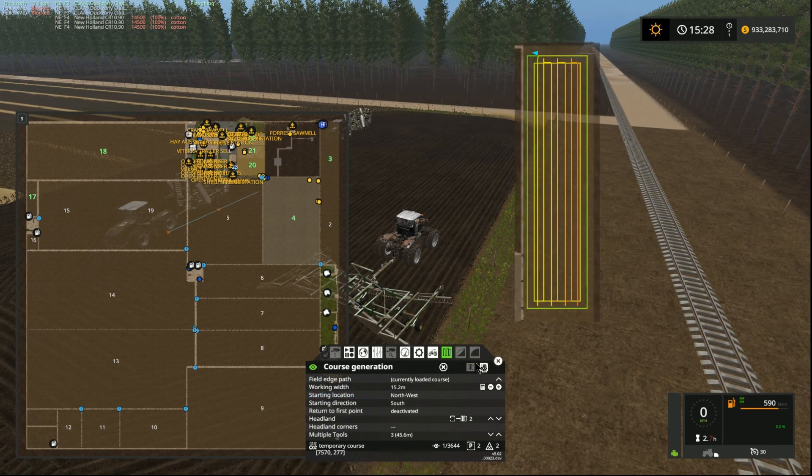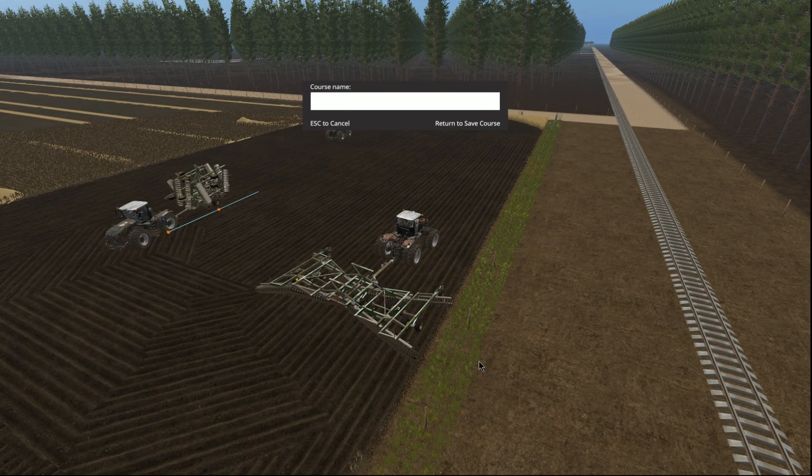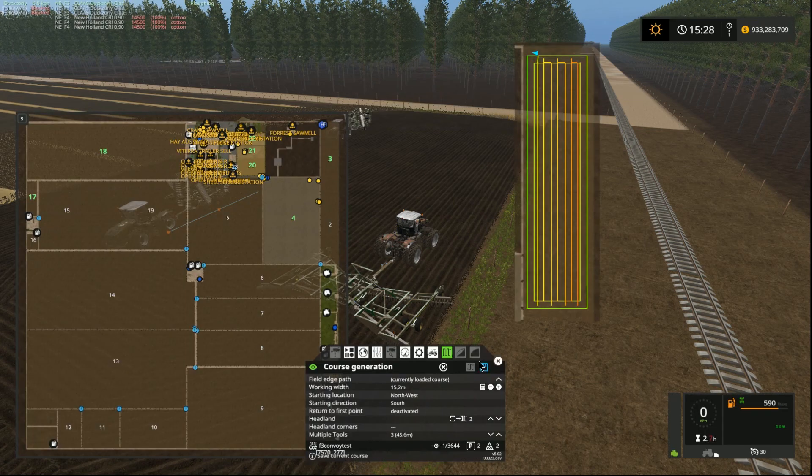We'll now save the course — we'll call it F3 Convoy Test. You need to save it to be able to pick it up on the other units, to copy it across. So we save it. Makes it nice and easy.